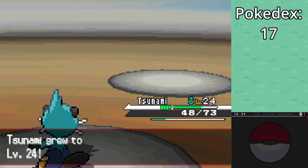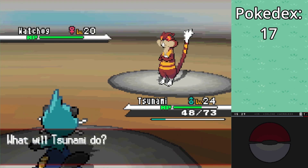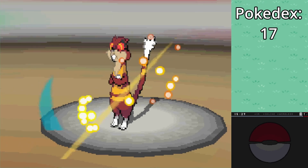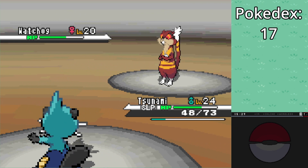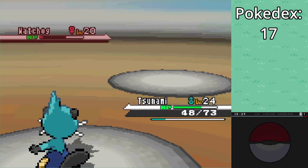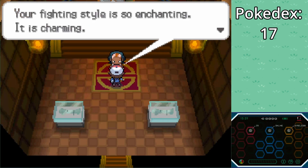Herdier is down — level 24 for Dewott. We'll stay in. They should go for Retaliate first — Hypnosis! Okay, dodged that. It's going to take about three hits. We've got the Chestoberry — should wake up. They'll probably Potion, though. We might run out of Razor Shells. We got a crit! No way — that might be the easiest gym I've ever done. I don't think I've ever got through this gym so quickly.